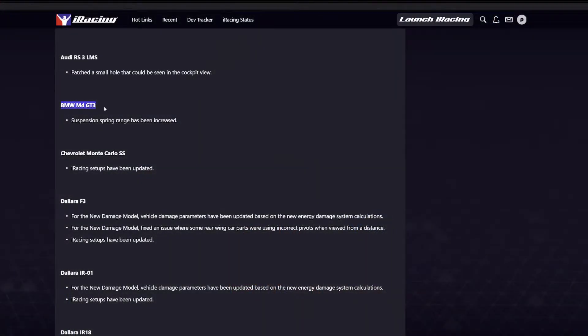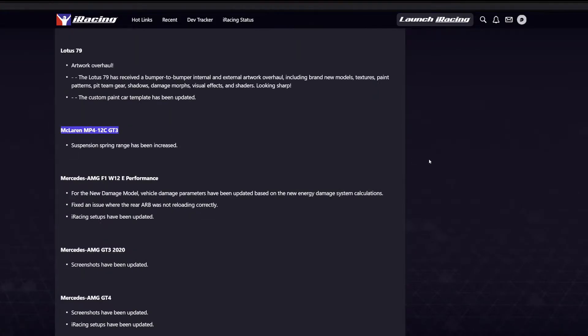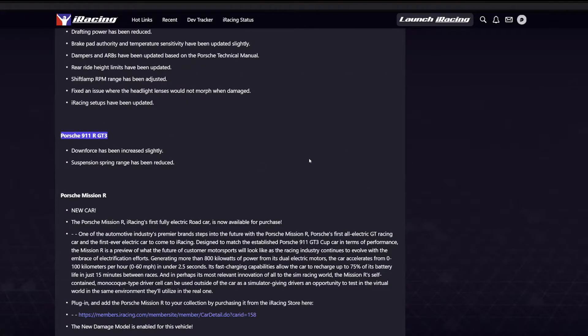For individual GT3 cars, BMW, Porsche, and McLaren GT3 cars have had suspension spring range increased. For the Ferrari 488 GT3 Evo, the peak brake pedal force has been reduced. And the Porsche 911 GT3 R has also had its downforce increased slightly. As you can see, a lot of changes here for the GT3 class, so I'm really looking forward to how that's going to affect the BOP tier list for next week.